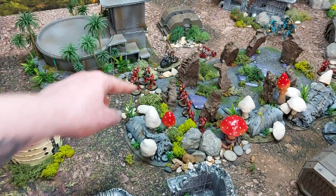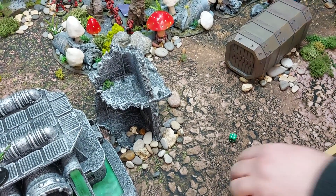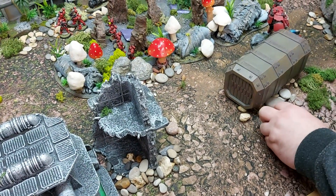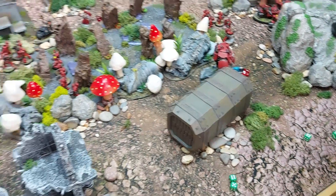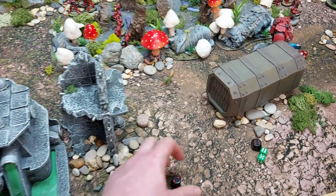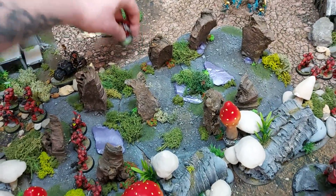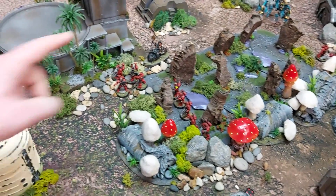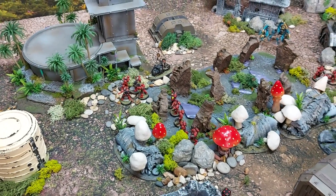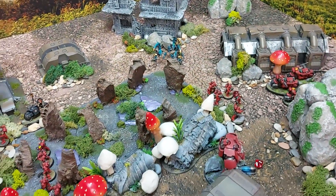Three Immortals can see the Priest, two fire elsewhere. Three shots: two wounds, one becoming minus three AP due to Protocol of Eventual Demise. The Priest fails one save dealing two damage, leaving him on one wound. He uses his six-up character shrug to survive. Additional Tesla fire kills one marine. The Priest loses his six-up shrug for next time.